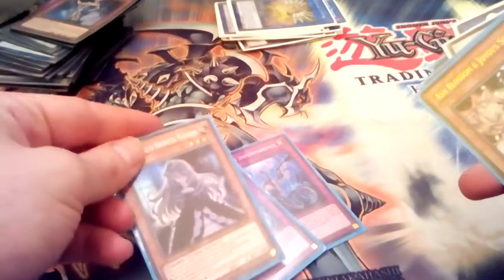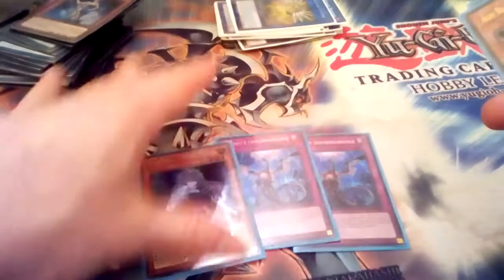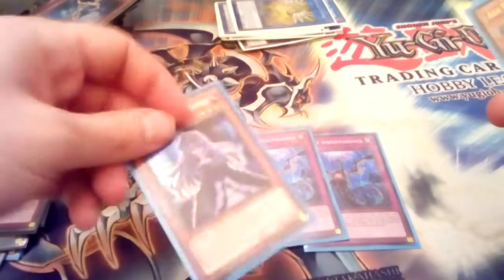Two Imperials and a Ghost Bell — I mean, you could probably just change this for something better, but it's just good for card negation. For a year ago, Called by the Grave and Ash. It kills Called by the Grave as well.